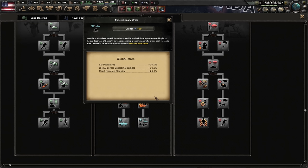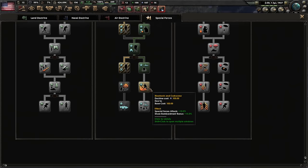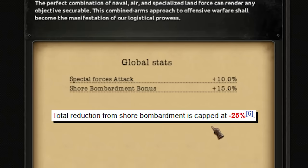Expeditionary units give air superiority — the idea of integrating your marines with the armed forces so that the air force works in synergy. Plus a bunch of other bonuses. It's 1937 and we've only just begun, but we're almost at the end of our special forces path, giving special forces extra attack and extra shore bombardment.